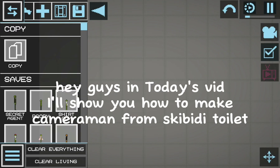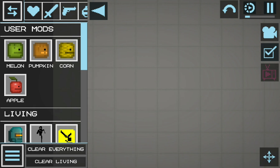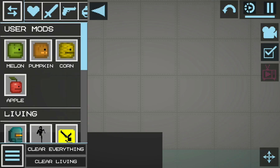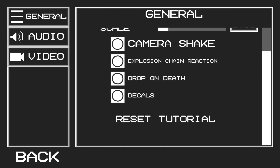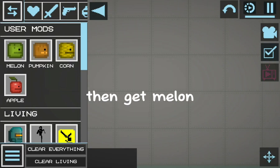Hey guys, in today's video I'll show you how to make Cameraman from Skibidi Toilet. First, exit this map. Make sure you turn off gore. Then get a melon.